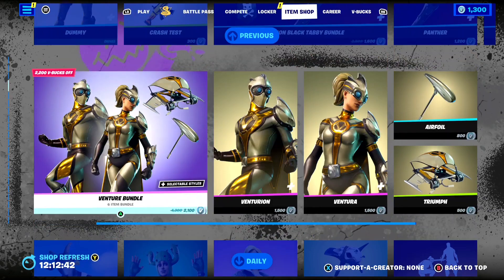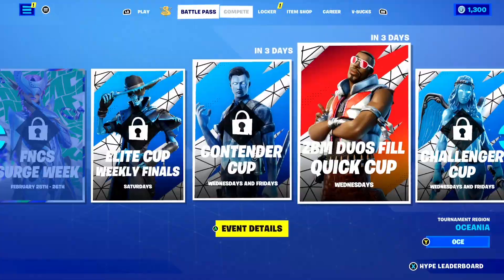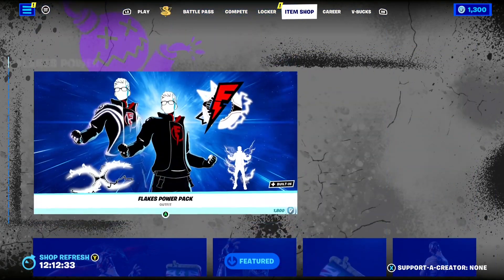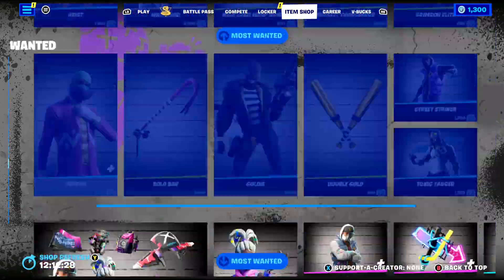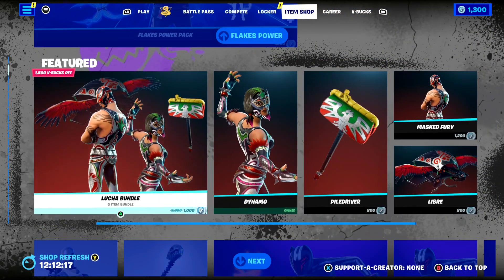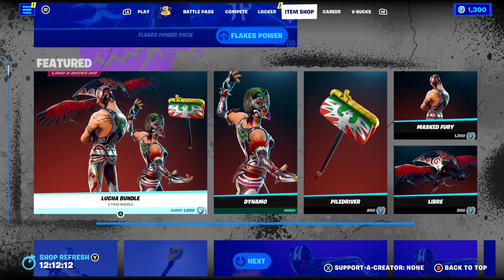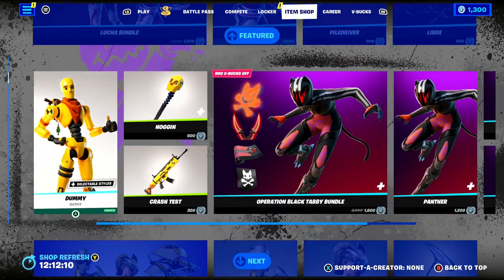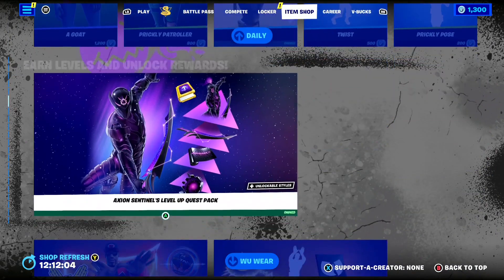There have been new rumors about the return of the Merry Mint Axe Pickaxe, so make sure you keep watching to the end. Epic actually confirmed that the Merry Mint Axe Pickaxe is not going to be exclusive to getting a code, which means it can release in the Fortnite item shop at any time. When Fortnite does these promotions, they still normally release the item in the item shop at a later date, and that is most likely going to be the same for the Merry Mint Axe Pickaxe.